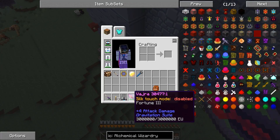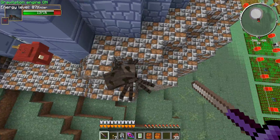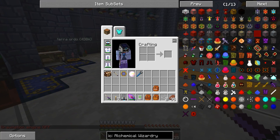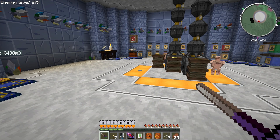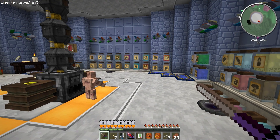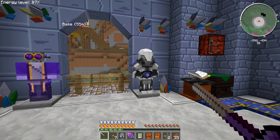I made the Vajra — I just put Fortune 3 on it. Since silk touch is disabled, I can enable that in the config. I'll try to include a copy of the configs and a world download — it's really not too hard, there's only two configs. As of now I can't update to the new version that has Pneumatic Craft; I'm having an ID 7 error there.